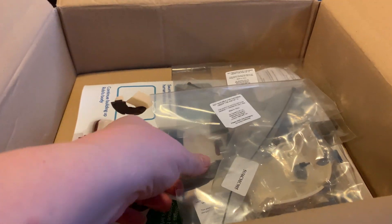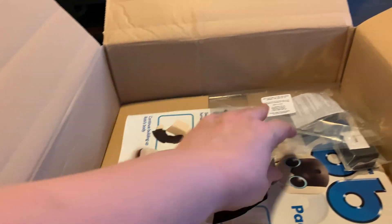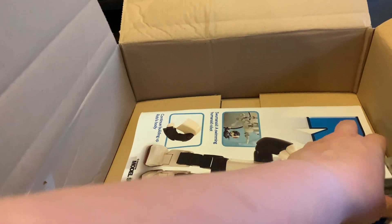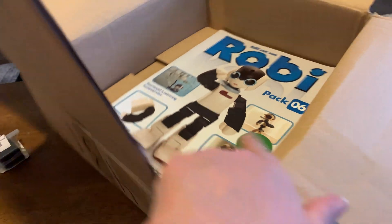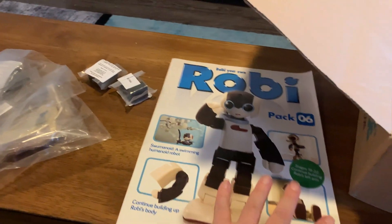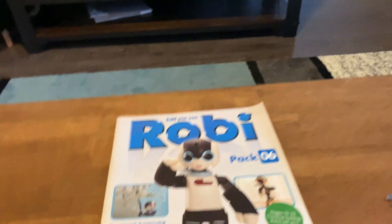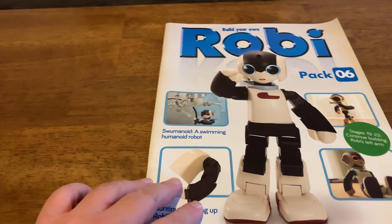So with Robie we have four stages each time — two, three, four. So there's gonna be two servos with this stage. And then we get a magazine, an issue of Robie's building magazine. At least they didn't have a bunch of useless packing materials in there. That box wasn't super huge.